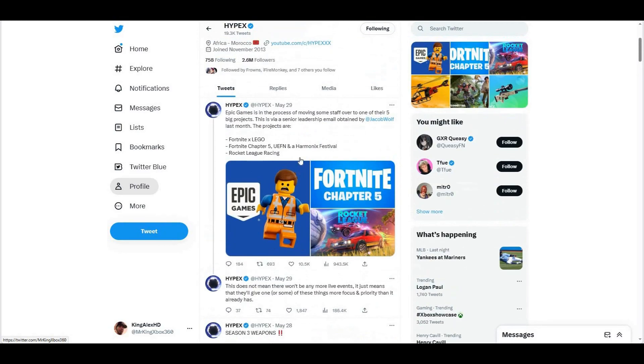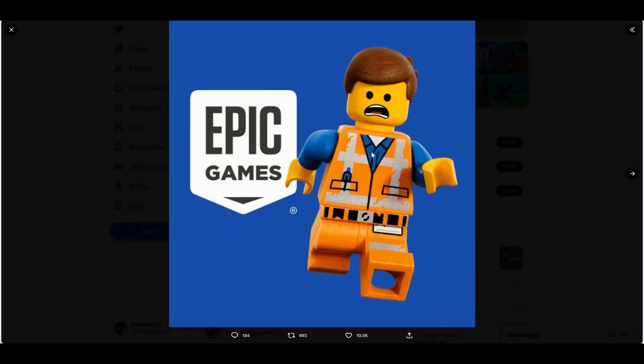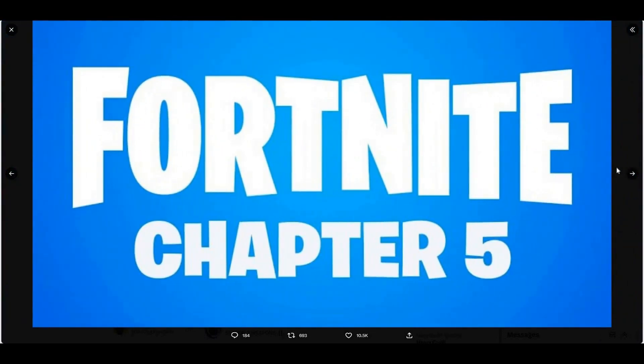One more thing I want to point out — there is a Lego project. It looks like Epic Games is in the process of moving some staff over to one of their five big projects. So they're actually saying these are going to be really big projects. This is from a senior leadership email last month. The projects listed include a Fortnite x Lego collaboration. I don't know how they're going to do this — like, how do you have them holding a weapon? Look at the arms! Unless it goes right through the arm. But yeah, it looks like four Dice workers are working with Epic. Lego is a big deal — it's not just Lego.